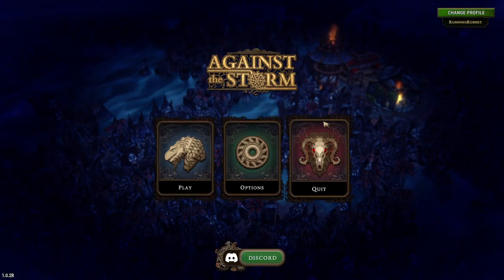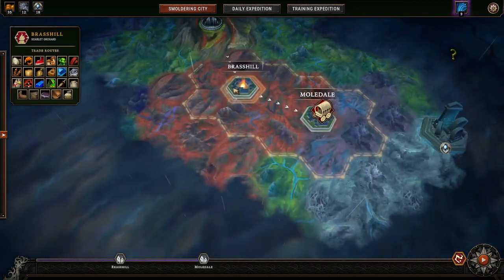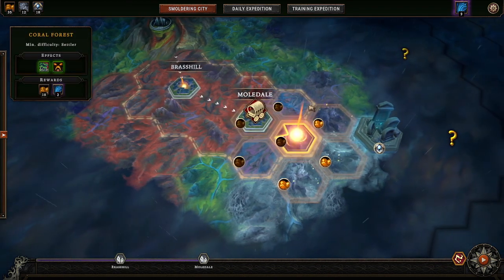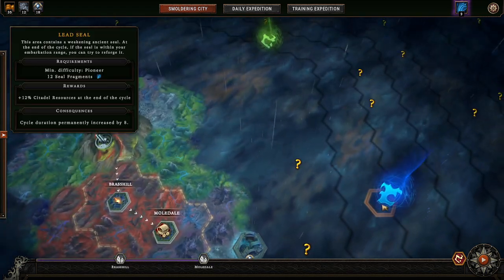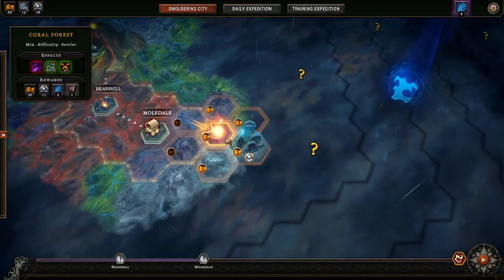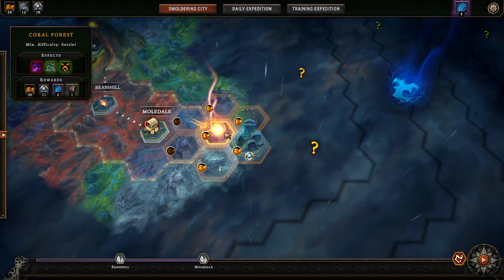Hello, this is Running Robert and today we are playing Against the Storm, continuing the missions we've been doing. Last time we made it from Basile to Mondo, two very hard missions. We are trying to get to the Lead Seal, that's kind of where we're going, so we're going to go somewhere dangerous again because we get a lot of rewards for it.